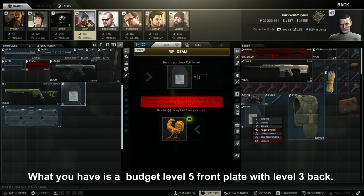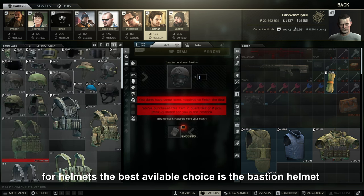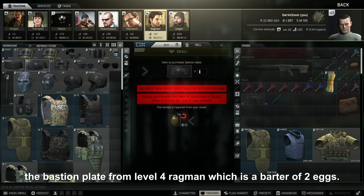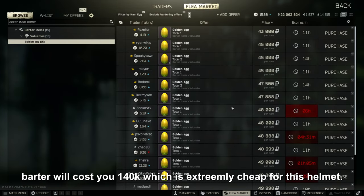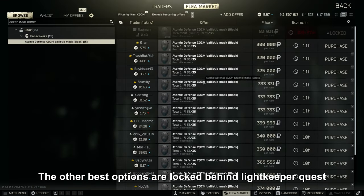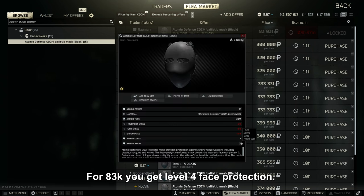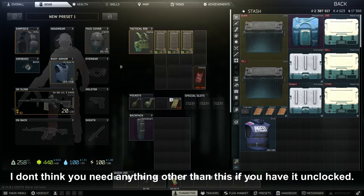What you get is a budget level 5 front plate with level 3 back protection and level 2 built-in armor. For helmets, the best choice is the Bastion helmet from level 3 Ragman, with the Bastion plate from level 4 Ragman via a barter of 2 eggs. Currently eggs are around 40k on flea, making this barter around 140k total — extremely cheap for this helmet. The Bastion plate is level 6 protection, protecting the top of your head. The other best options are locked behind Lightkeeper quests, but if unlocked, the Atomic Defense ballistic mask is the best choice: level 4 face protection for 83k rubles, with no visual interference like a face shield or breathing effect.